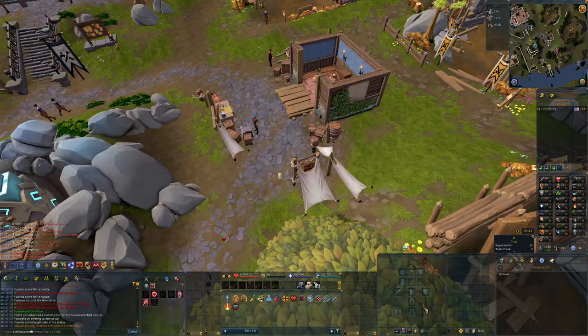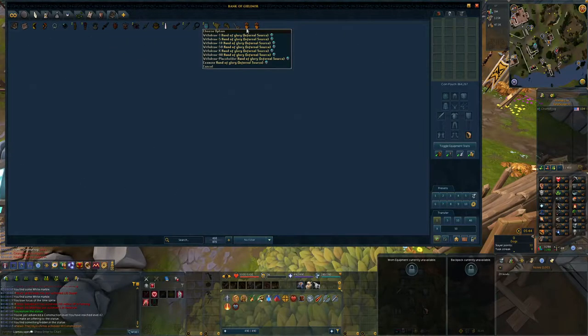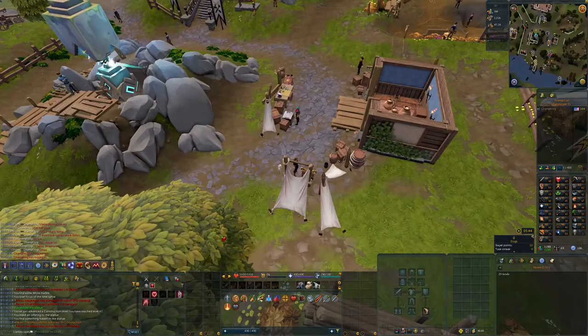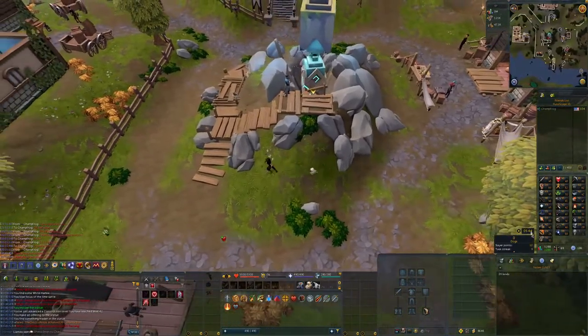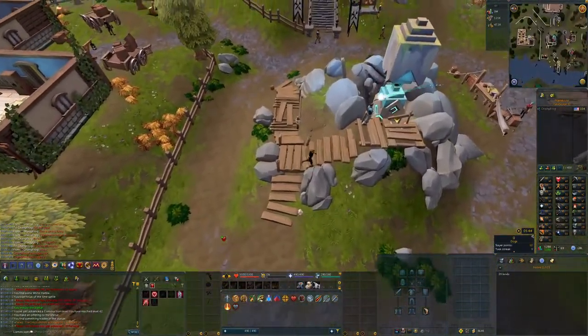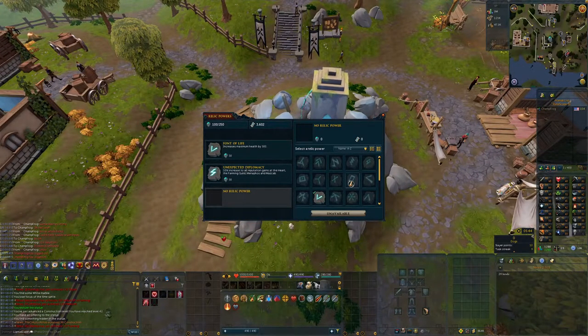I spent practically the entirety of Day 8 working on Archaeology, got up to level 51, very nearly 52. What this has provided me — aside from learning I can expand my bank — is one and two Hand of Glory. These are used for luck relics to go in the monolith. Ultimately I'll have to get my crafting level up before I can craft the Ring of Wealth to put in here, but it provides a permanent effect of Tier 2 luck no matter where you are. This will help stack up clue scrolls, which I may care about later.